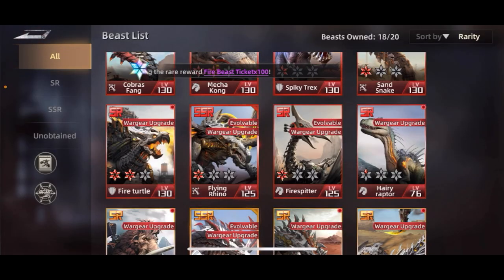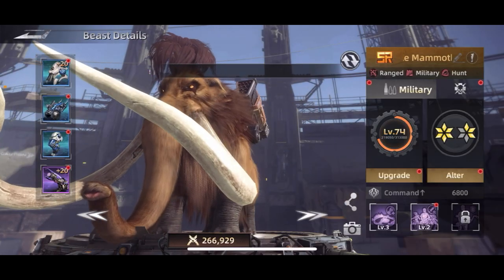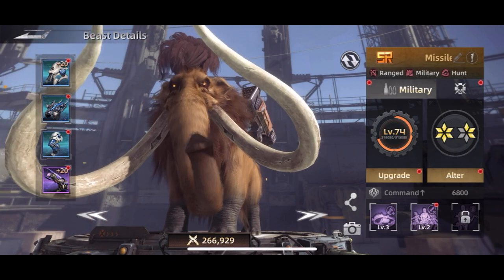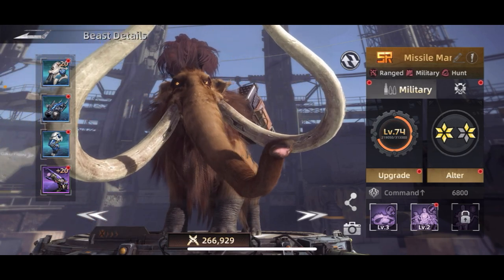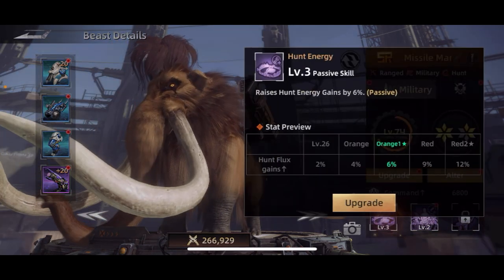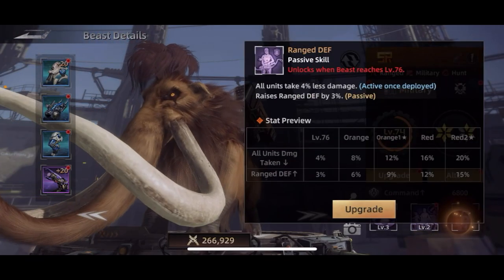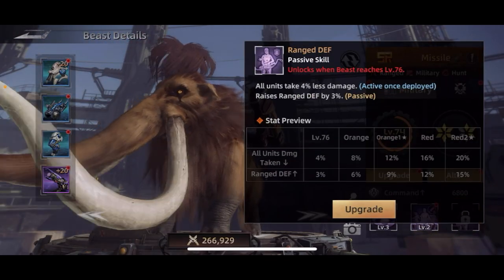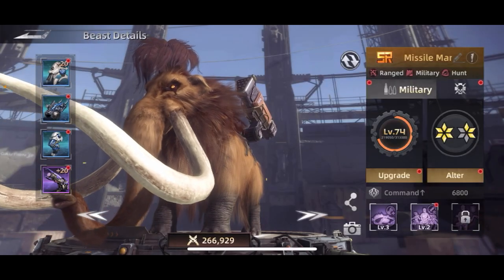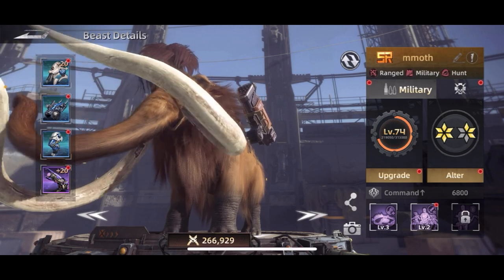The second one is the Scorcher — you can ignore my custom names, I've renamed mine things like 'Missile Mammoth,' but it's actually the Scorcher. He's military and hunt, so he helps with hunting, and all units gain 8% attack, all units take less damage, and he raises ranged defense. Once again, two combat abilities — he's going to be a good one to use when fighting with troops involved.